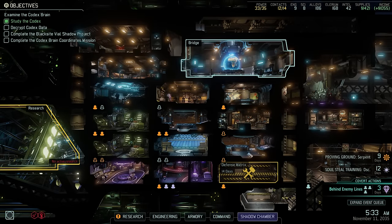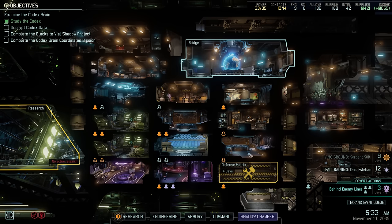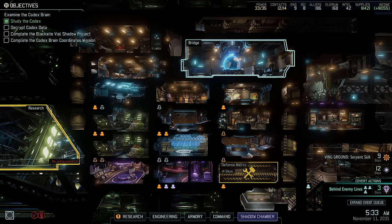Hey there and welcome back to XCOM 2. My name is Pete and today we complete another episode of our Legend Iron Man walkthrough of XCOM 2 War of the Chosen. Last time we left off after completing the Nest mission of the Alien Hunters DLC, we unlocked three achievements and defeated the Viper King. And just to address a point made a few times in the comments: yes, of course we were completely overpowered for that mission — that was the point.